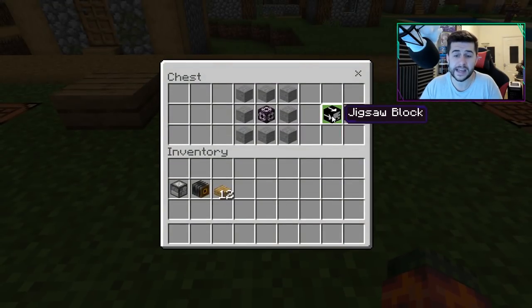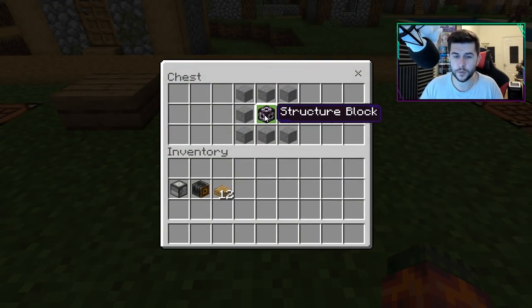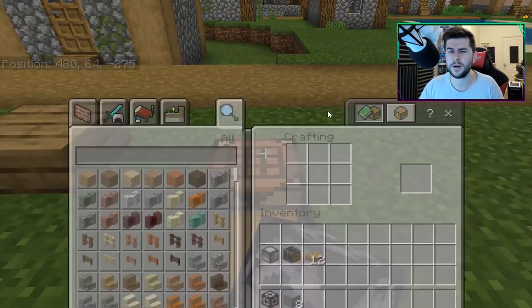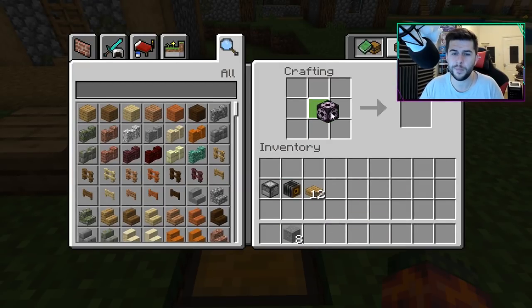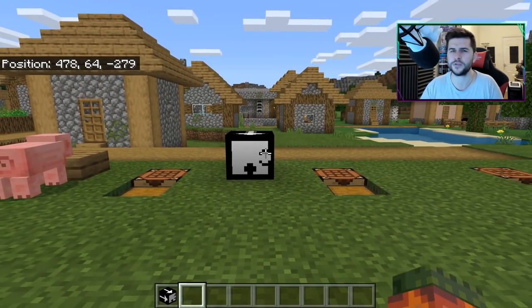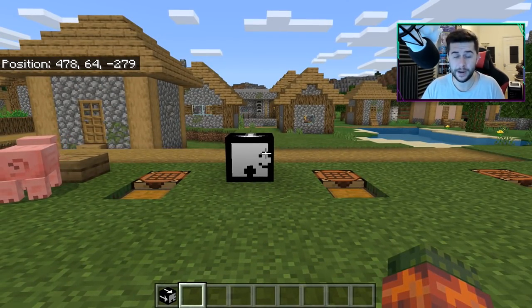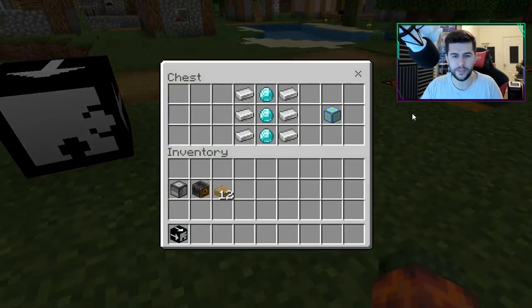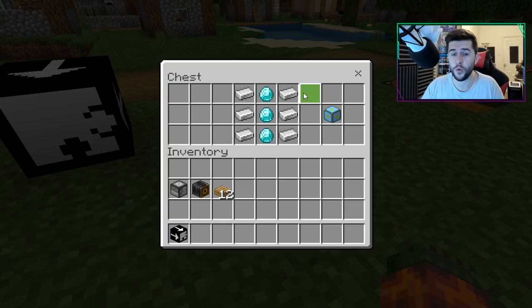The next one we have here is the jigsaw block. For this one you are going to have to give yourself a structure block. Basically, the jigsaw block is a Minecraft Java feature that hasn't quite made its way onto the Bedrock version, but this is the simple crafting recipe. Let's get into some of the old school stuff that I actually do remember.